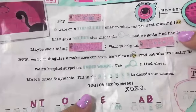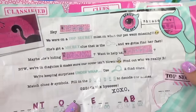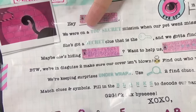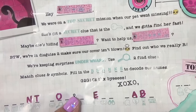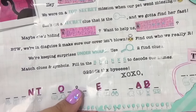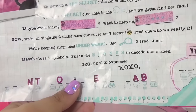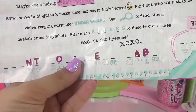So what does that say? It says, 'maybe she's hiding at the Egyptian pyramids.' Our top secret message — filled in with our little sister's secret message and our pet's secret message — reads: 'Hey Queen Bee, we are on a top secret mission when our pet went missing. She's got a secret clue that is the key and we gotta find her fast. Maybe she's hiding at the Egyptian pyramids. Want to help us, Lucky Devil? By the way, we're in disguise to make sure our cover isn't blown. Find out who we really are — we're keeping surprises under wraps. Use spyglass to find clues, match clues and symbols, fill in the blanks to decode our names.'